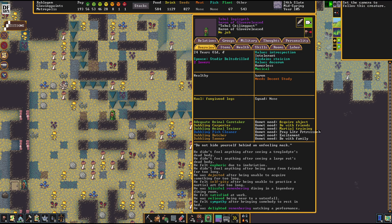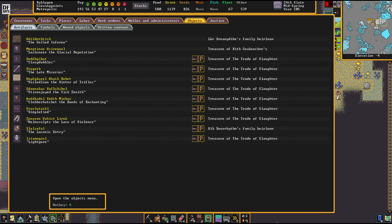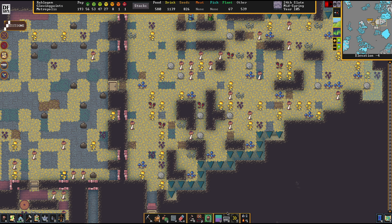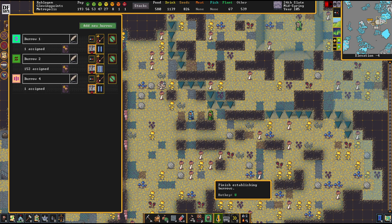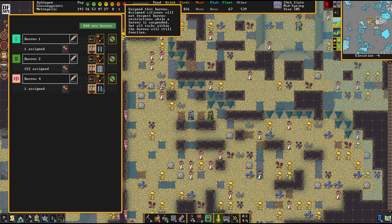Until then, let's see what our friend Tobool is doing. He's frozen in place. The moment I assigned that burrow to him, he froze in place. Sometimes that happens and it's quite weird. But this is also a way to get rid of the dwarf in question.